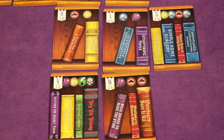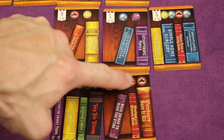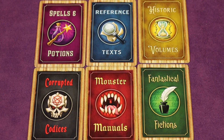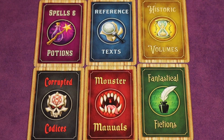You'll notice that each of these books has a different name, like 'Love Potions and Soothing Lotions' or 'Weak Drinks to Make You Stink.' They're all unique, which is really cool. All you really need to know is the type of book it is, but it's great that they went the extra effort to give them all unique and interesting names. The icons on the cards represent the different types of books: Spells and Potions, Reference Texts, Historical Volumes, Corrupted Codices, Monster Manuals, and Fantastical Fictions.